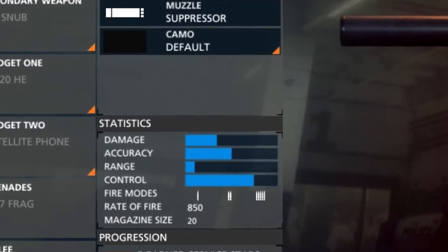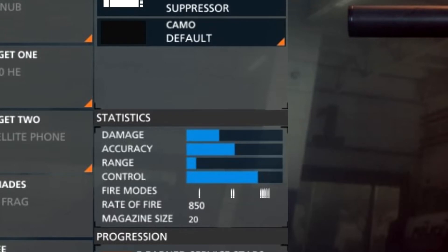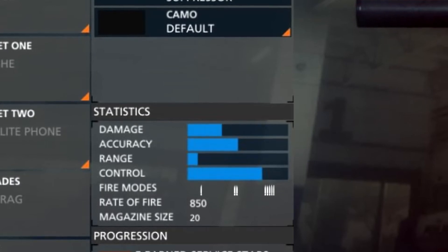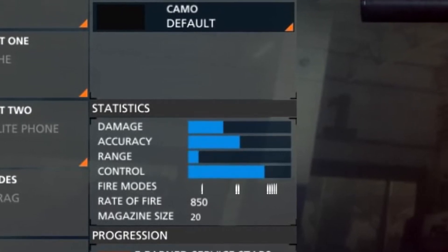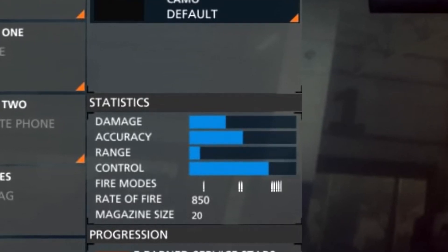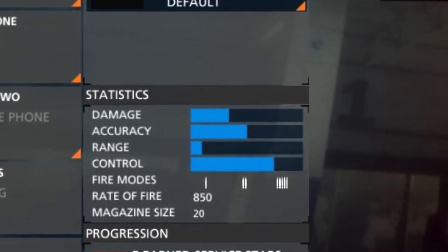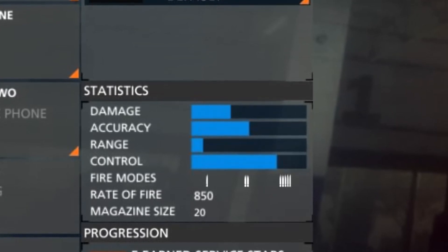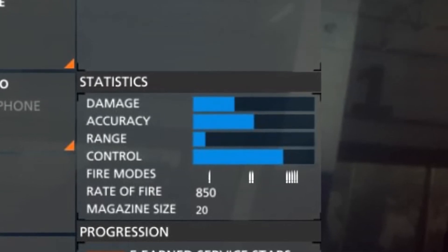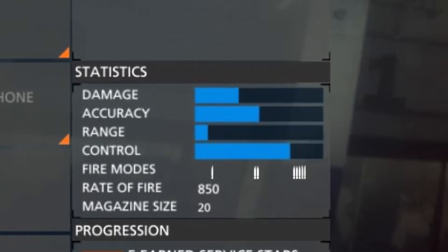I don't actually have footage of this gun — I might have some on my first videos. Anyway, this weapon doesn't have that much damage, accuracy is a little bit less, and the range on this gun is awful, so you don't want to fire at medium or long ranges. This is purely for medium-short ranges. It has 850 rounds per minute, which is pretty good. It has different fire modes: single bullet, double bullet, triple, and multi-bullet. I see the burst being useful, but not really for this particular gun because it doesn't have that much recoil — it has pretty well-balanced control.